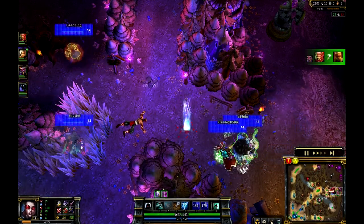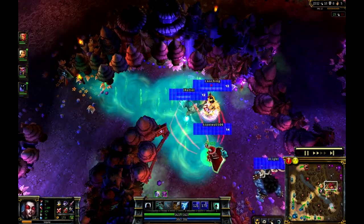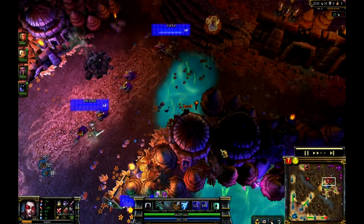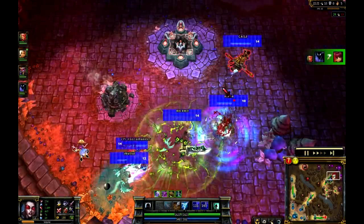Nice kill there going up from Vlad, as well as the Alistar being in there. Nocturne is going to jump all over this Annie. And with Vlad there in the picture as well, Annie is going to flash away from that one though - really, really low health. But a nice ultimate there from Nocturne, securing that kill.